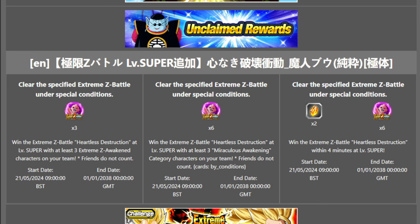Five clears of this stage plus the missions gets you all the medals that you need. So you might want to try a speed run, get the four minutes, then try one that just has a bunch of Miraculous Awakening characters and you don't have to worry about how long it takes. Or with the right team, it is very possible to just get all of them done in one go.